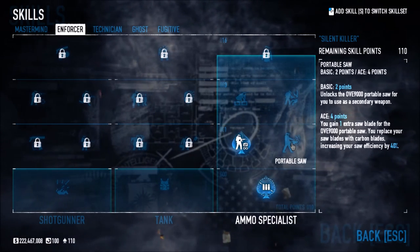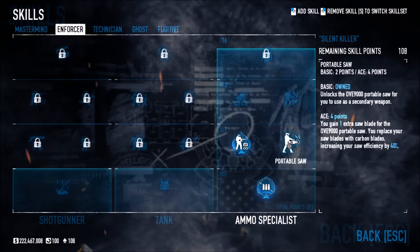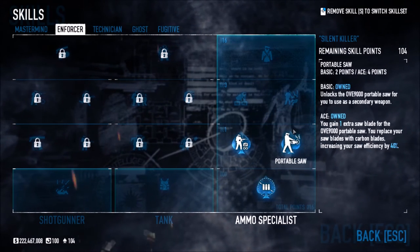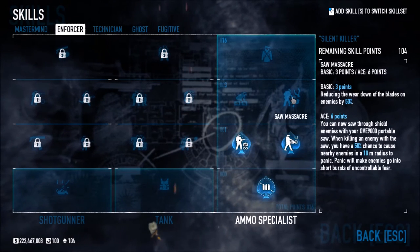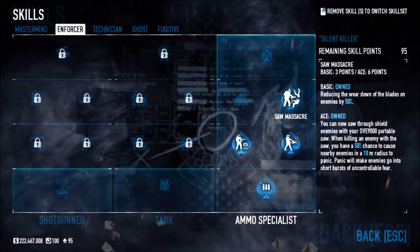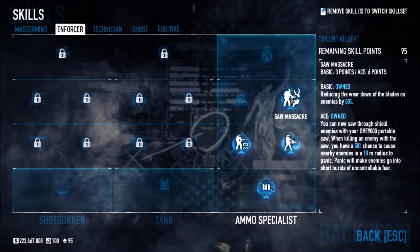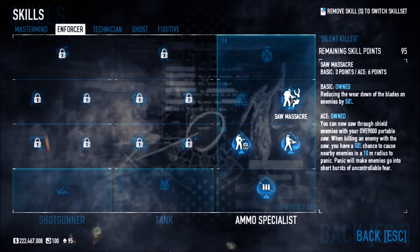Saw Massacre reduces the wear-down of blades on enemies by 50%. When you're sawing an enemy, it doesn't use up as much blade as normal — really good for taking down a bulldozer. Back in the old skill tree, people used to combine Berserker with Swan Song and just run into a bulldozer and saw it down easily. That's one of the good use cases for Saw Massacre. Extra Lead lets you place two ammo bags instead of one, each containing an additional 200 ammunition.